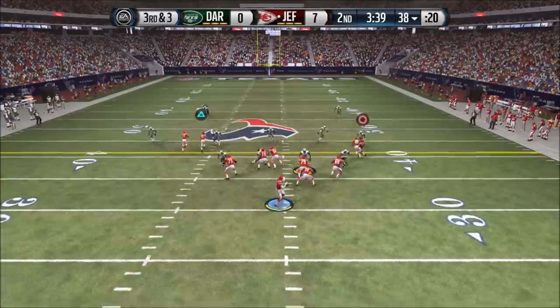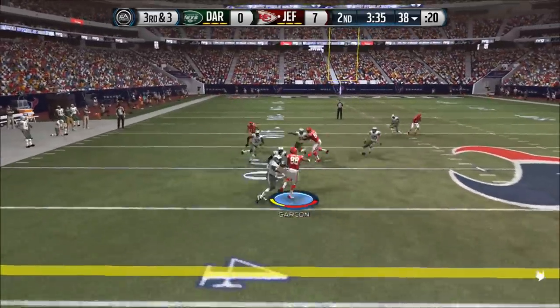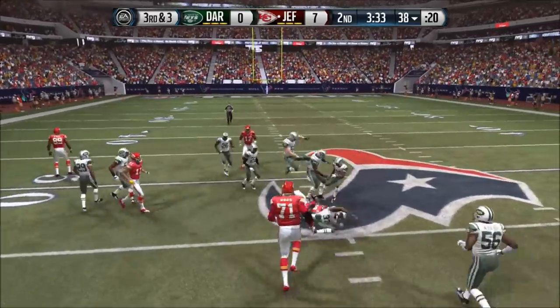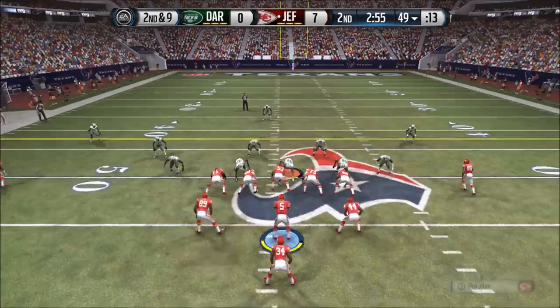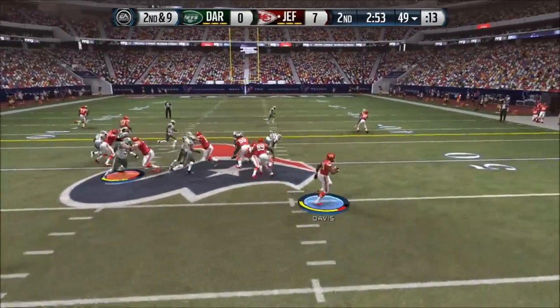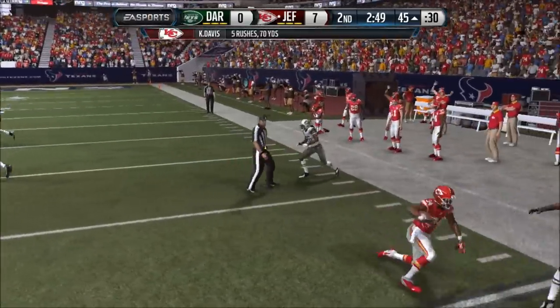He does a nice job running to the outside. He's an 83-overall running back and he's been doing pretty good. His break tackles is 92 overall — he's legit. Let's go ahead and run it to the outside with a little counter play. Davis gets a first down.